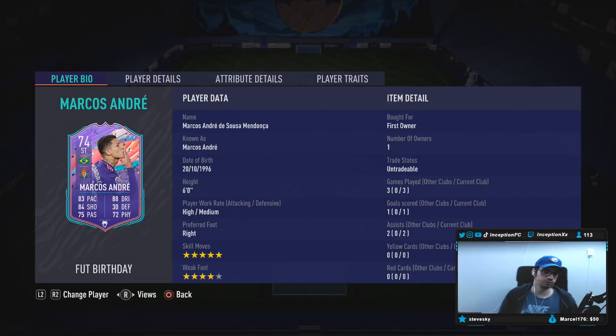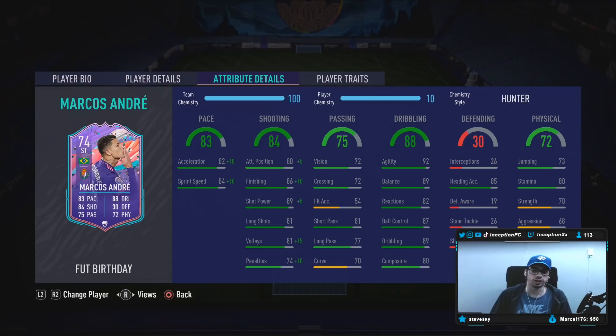Base card stats for heading accuracy is at an 85, which will definitely be very helpful with his 6 foot height. With his 6 foot height and average body type, we're working with 70 for strength, 68 for aggression at 80 stamina.